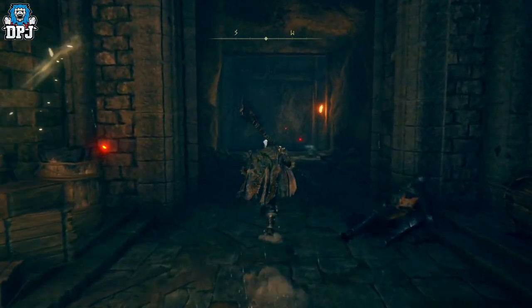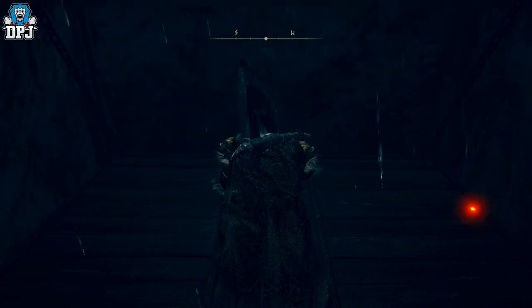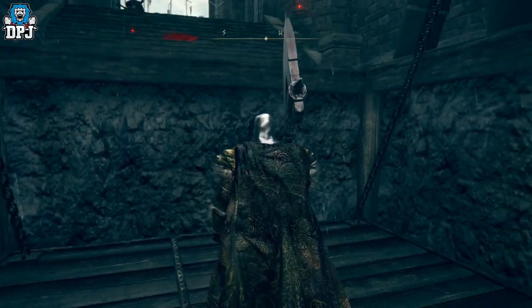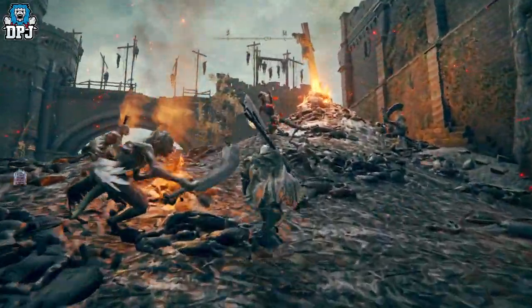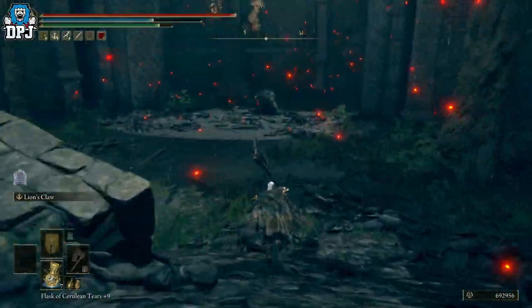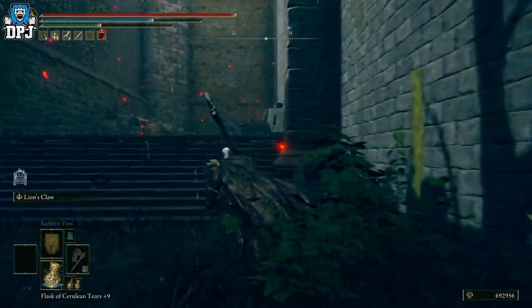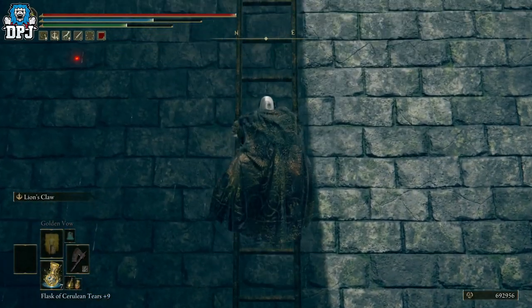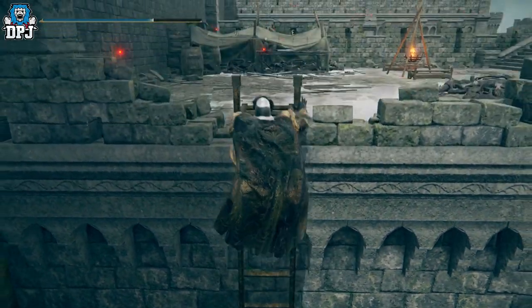Reading online, there is a spot where you can farm two of the enemies that drop this, but I went there and couldn't find them — they weren't near any grace site so it's not going to be that efficient. I was probably looking in the wrong spot. Follow the path I take on screen now via the lift. There's actually one enemy right there in the middle — the big guy has a chance of dropping it. But the one we're going to farm is further on at another grace site, which is more efficient and saves you going up and down the lift.